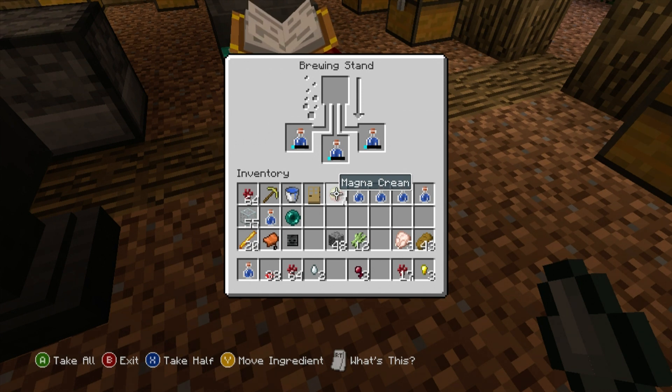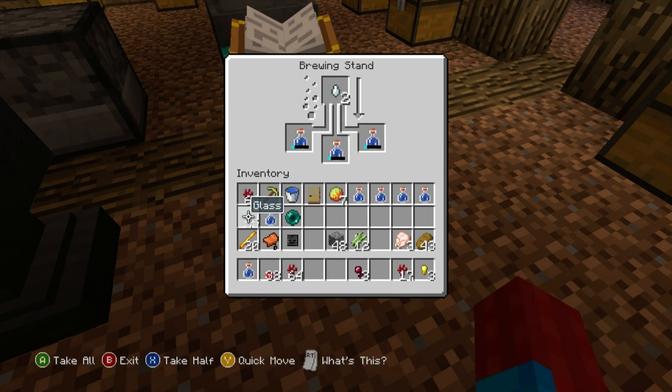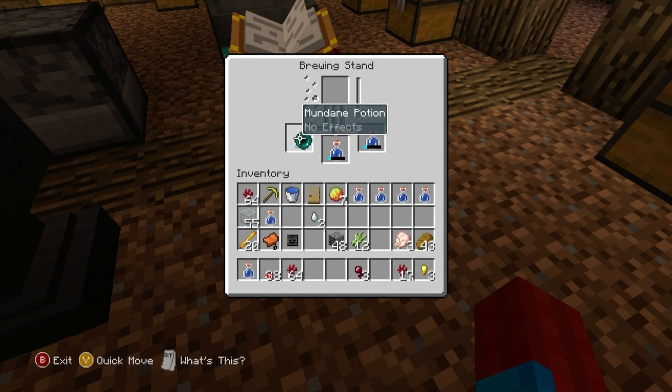No effects?! Do you know how hard it is to get magma cream? I can't just go to a shop and buy some — I have to go and slay giant fire cubes! Can we add another ingredient? Ghast tear — no effect, that's mundane. Enderpearl — no.